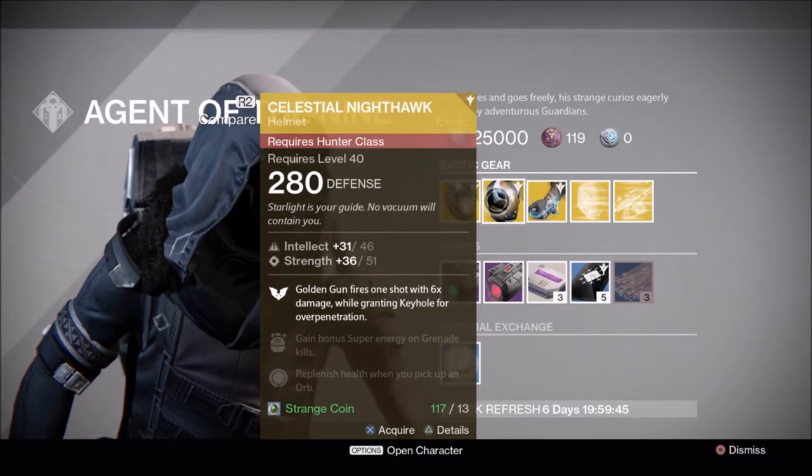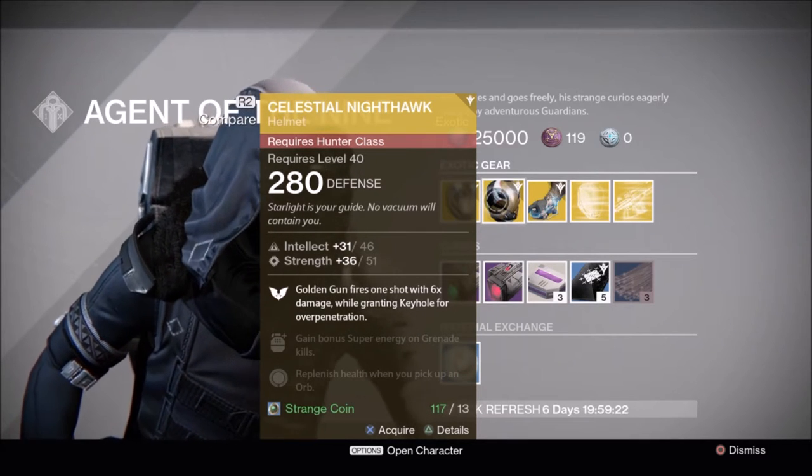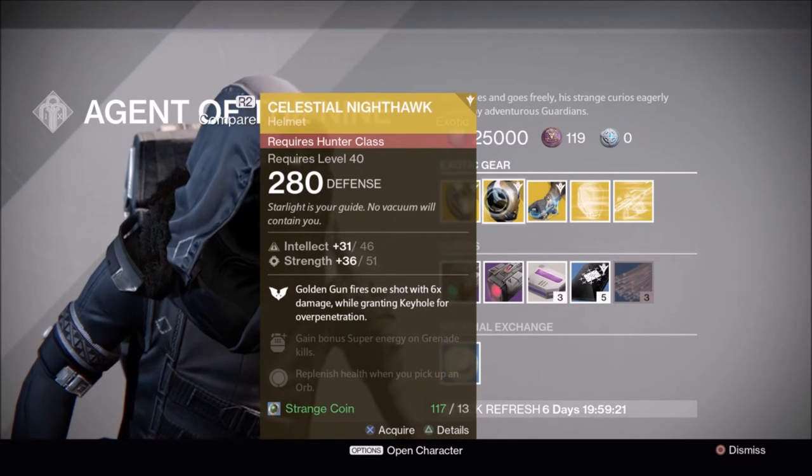Hunters, you get Celestial Nighthawk. This is what's going to make your golden gun very useful in PvE content, with that six times damage to that one bullet.